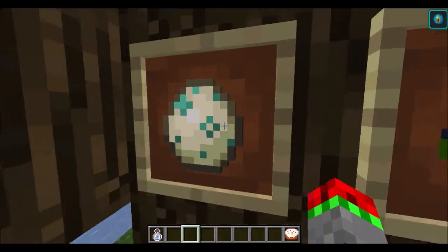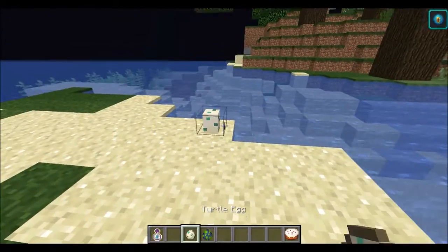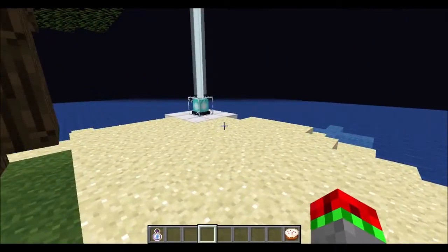Also a few texture changes — the turtle egg and the phantom spawn egg textures have been changed for the phantom to match its new texture.